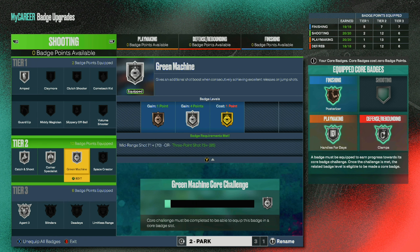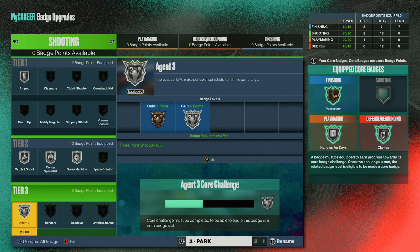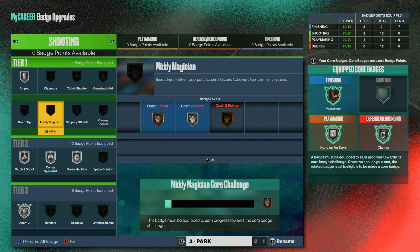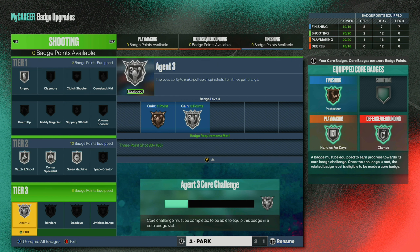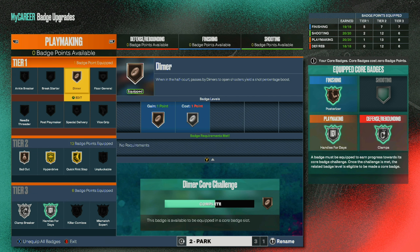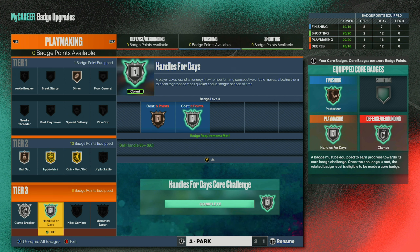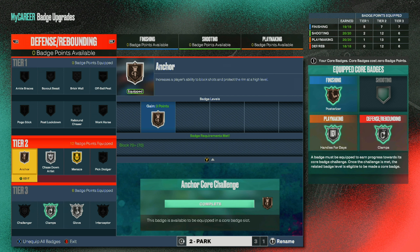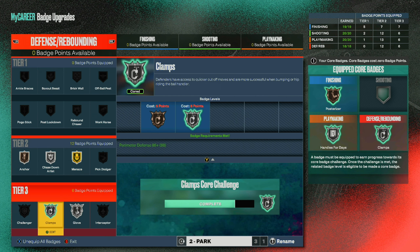For shooting I'm rocking catch and shoot, corner specialist, green machine, agent three — I spot up in the corner sometimes so I like those. And amped for when I run out of stamina. For playmaking I have dimer, quick first step, hyperdrive, bailout, plan breaker, and handles for days. For defense I'm rocking anchor, chase down artist, menace, glove, and clamps.